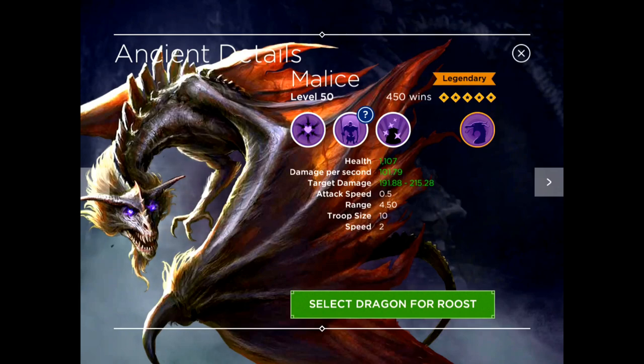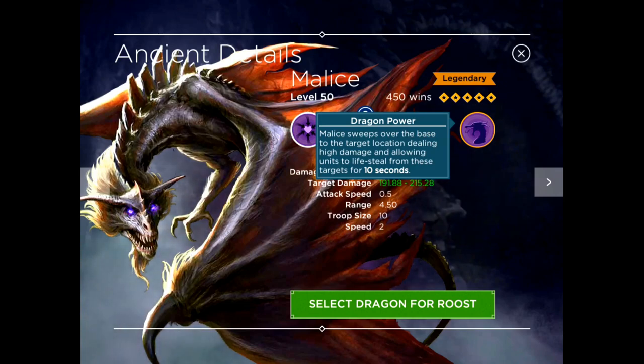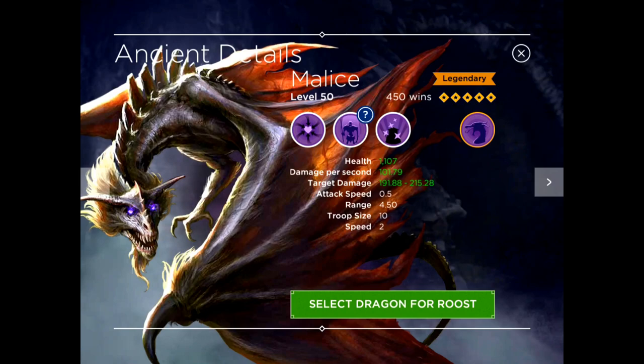Malice is the first death dragon in the game — she's a legendary ancient and she's super cool. So dragon power: Malice sweeps over the base to the target location, dealing high damage and allowing units to life steal from those targets for 10 seconds. Not only does she deal large amounts of damage, but she also allows your units to life steal from the targets she flies over. That's a game changer — I don't think any other dragon has an ability as cool as that.